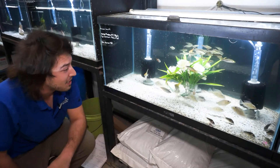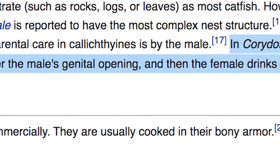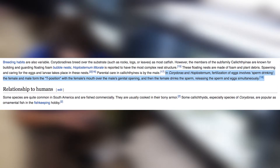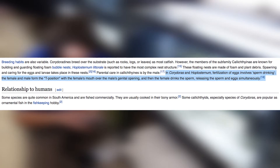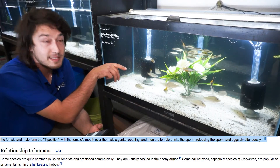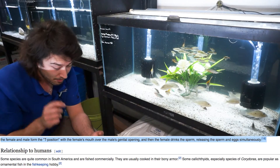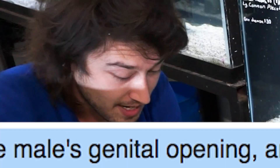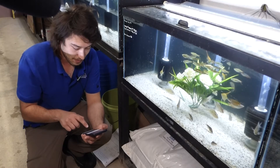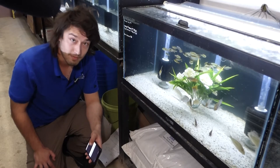But how they breed — let's talk about that. These guys are united because of their sperm drinking technique. Parental care in callichthyines is by the male. In Corydoras and Hoplosternum, fertilization of eggs involves sperm drinking. The female and the male form a T position, with the female's mouth over the male's genital opening. Then the female will drink the sperm, and after consuming the sperm, the female will release both egg and sperm simultaneously herself.